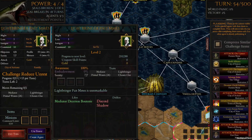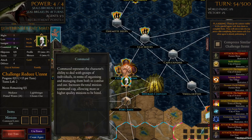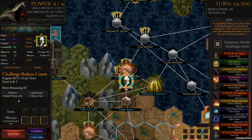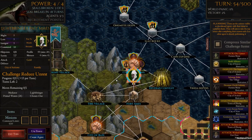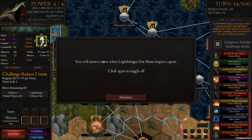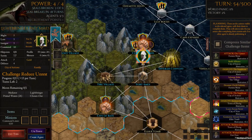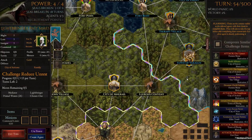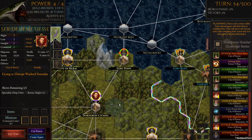He still gets better attack, better hit points, and his command goes through the ceiling, so he can get a lot of strong units if he wants. What we'll do is start to watch him — anything he decides to do, we'll get a notification, which is very valuable. The others seem to be following him, going to disrupt what he's doing.